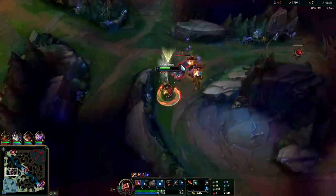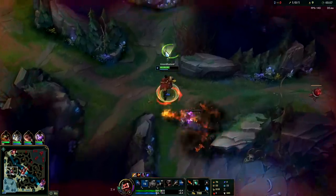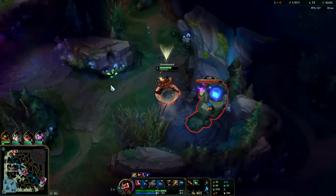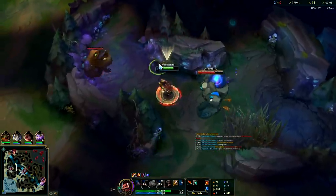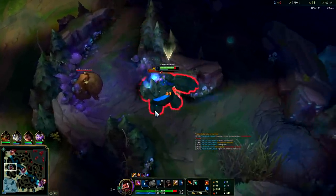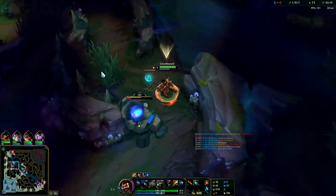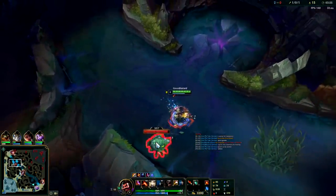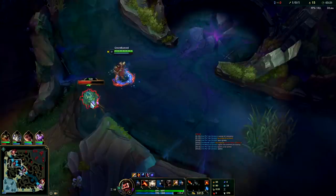Even though Teemo is AP, early game every champion is doing a lot of AD because of their auto attacks, so grit stacks are going to help you out a lot even if it's like an Evelyn or something. Auto attack, E reset, auto attack - get it going on cooldown, get it refreshing. Looks like Teemo's actually bot side - I believe he just took his blue buff, which is nice. I should be able to go to his red buff. With five stacks of grit, every time you use your E it refreshes and adds a stack, so those are the main things you need to focus on when farming on Graves.